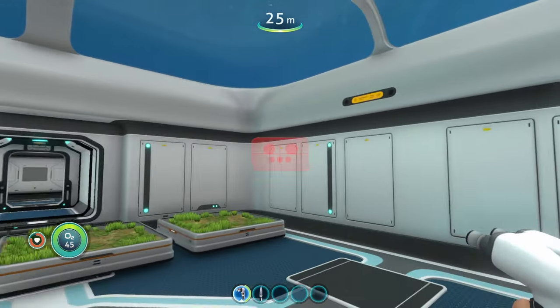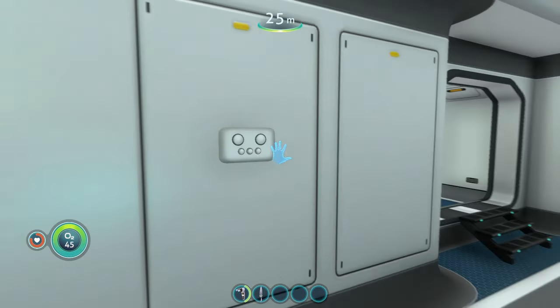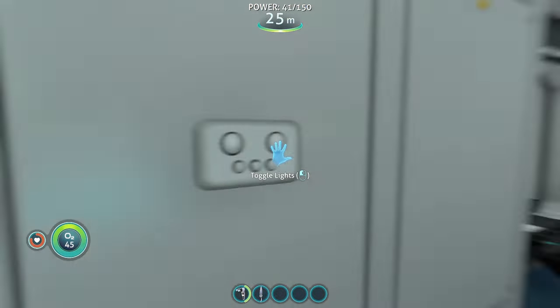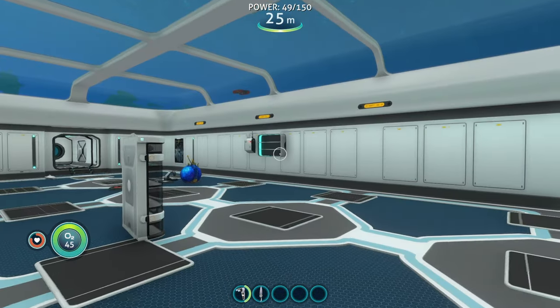A light switch that toggles the base's lighting state. If we build this anywhere in our base — it kind of looks like a little remote when you put it down. Now that we have this switch built, all we have to do is click it and we can turn the lights on and off in the entire base without having the power go all the way out for the lights to shut off.